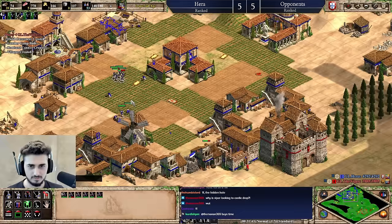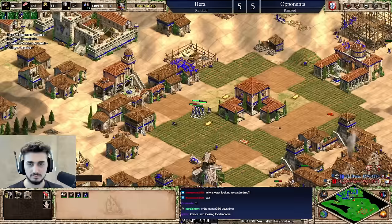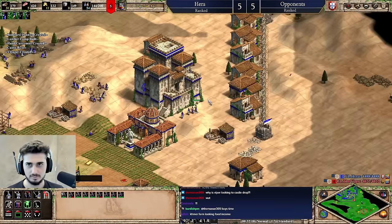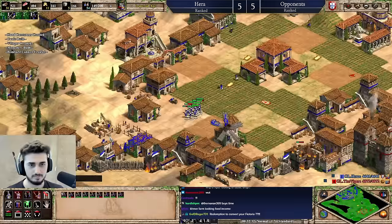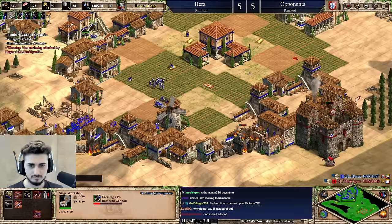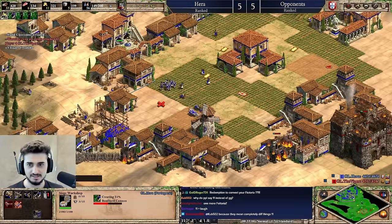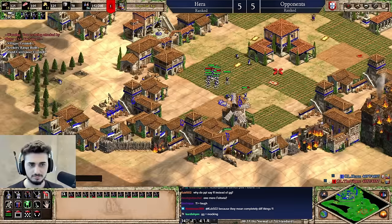Redemption. No way he moves that guy — how did he know? That's crazy, well done. Can I go one more Fitoria? Is that like unnecessary? I want to get the ballistics. Ballistics on gunpowder sounds so broken versus a castle player. Yeah, ballistics would be so good — on gunpowder and on regular stuff.